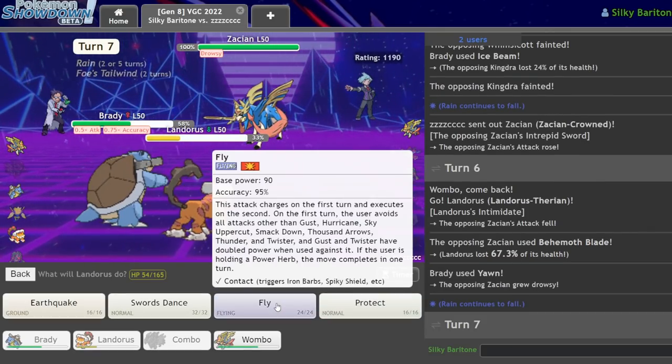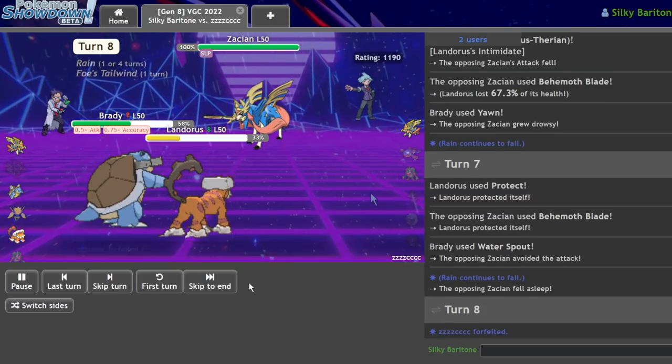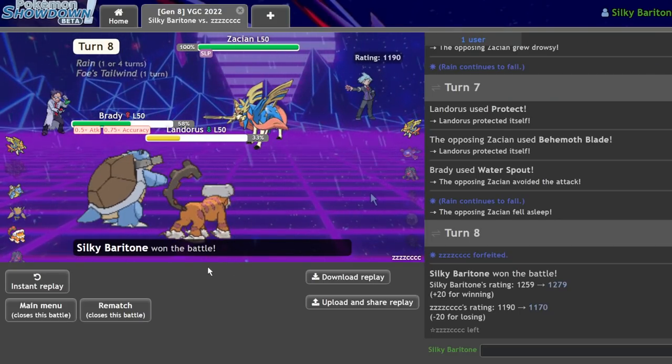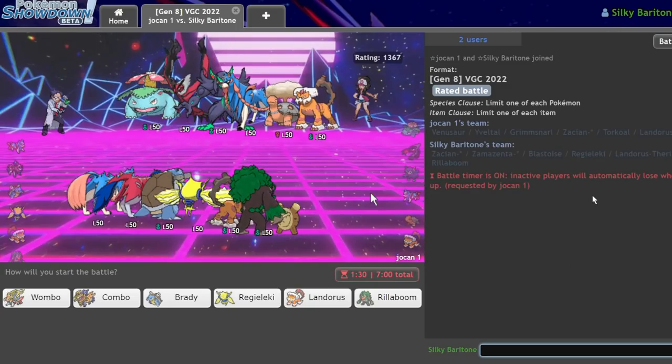Zacian also avoids a Water Spout in the rain — how does Blastoise miss a Water Spout in the rain? Water is literally spouting from the sky. Just a lazy, freaking lazy Blastoise.